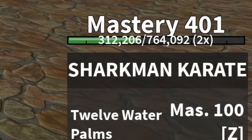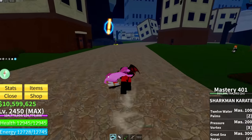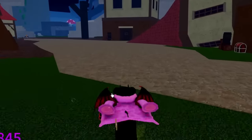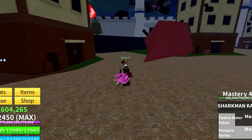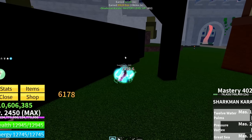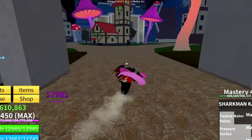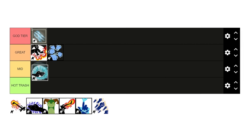This fighting style is called Sharkman Karate. Demon has it at Mastery 401. The stance is a little weird — very fast attack speed but has knockback, pushing enemies away. The Z ability is 12 Water Palms, which was underwhelming. Next is Pressure Vortex — not bad. Then Great Sea Spear. The cooldowns are fast but nothing super impressive. You get this in the second sea. The abilities aren't that impressive, so Sharkman Karate goes into Mid tier.